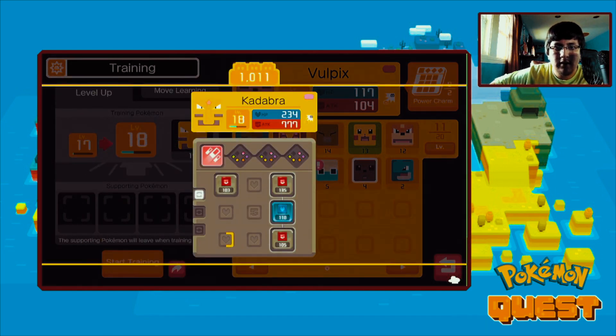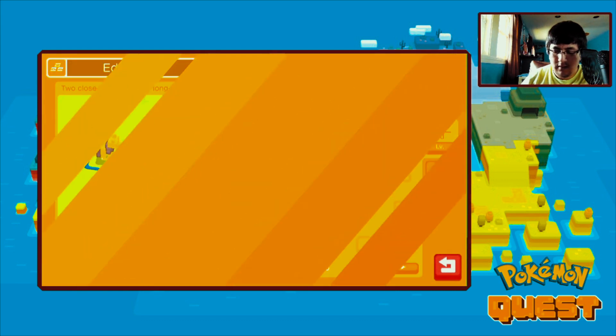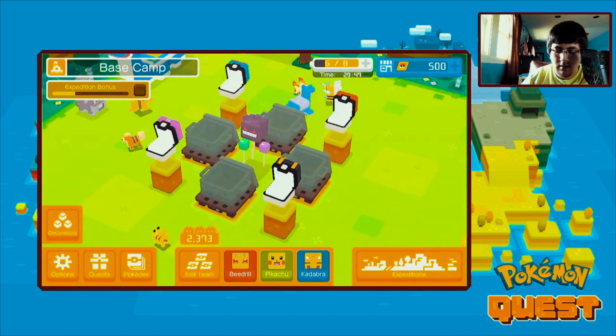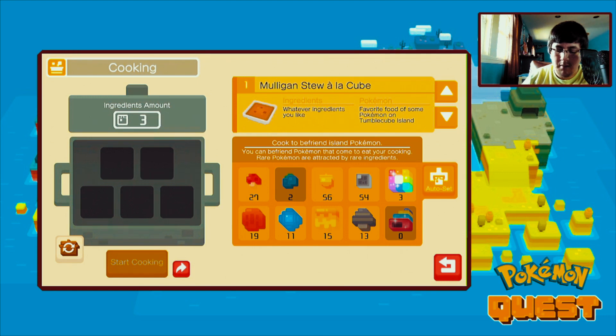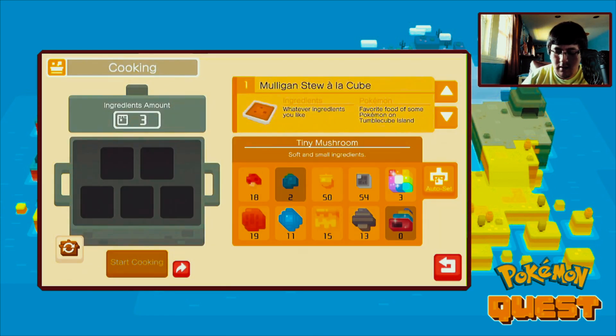Alright, 18 - nice! So Kadabra is level 18. Then we're actually gonna build some pots here. I'm all out of the blue ingredients. So what we're gonna do is make these with apricorns. We're gonna save the rainbow ones maybe for a shiny Pokemon just in case. Let's start cooking, and then here it goes we'll go for another one as well - mushrooms with apricorns.